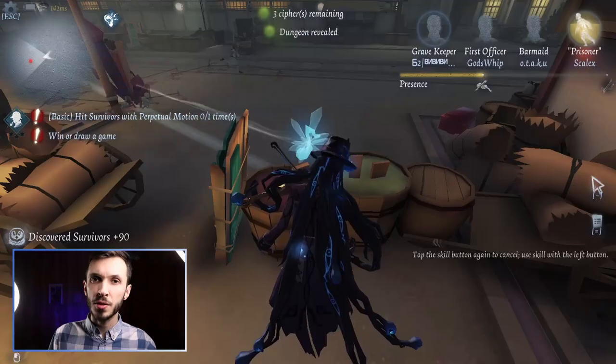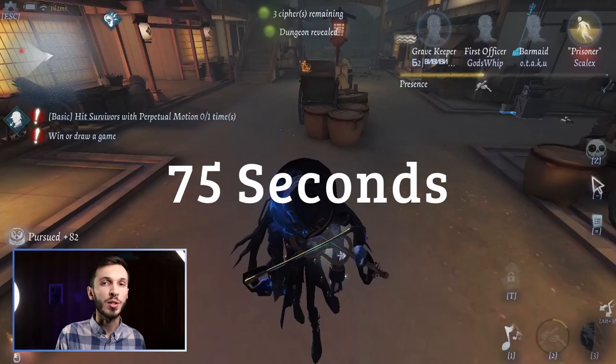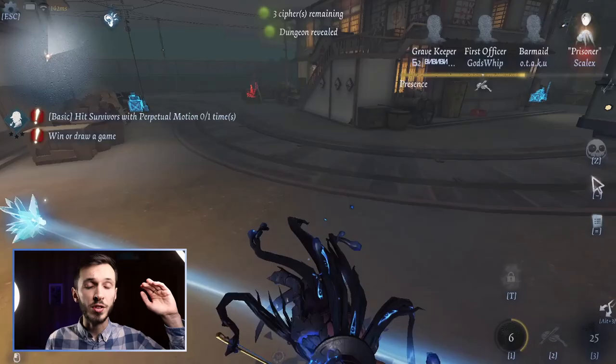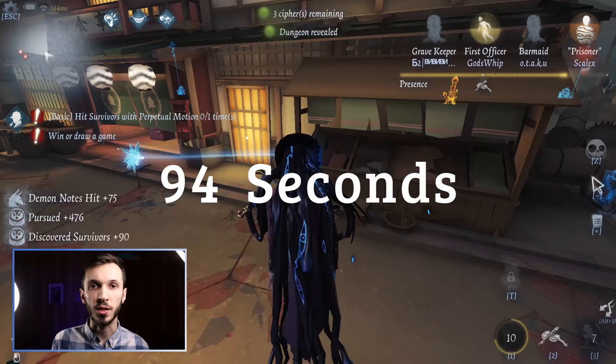Cypher machines sometimes take a long time to decode, or at least it feels that way. A cypher usually takes 75 seconds to decode from zero to 100%. This can change depending on your character. For example, Lawyer has a 20% decoding speed boost after completing a cypher, cutting his next decode time from 75 seconds to 60 seconds. On the other side, Rescuers like Mercenary have a 25% slower decoding speed, bringing total decode time up to 94 seconds. There are also Persona web nodes that help you decode faster in certain situations, which I'll discuss a bit later.